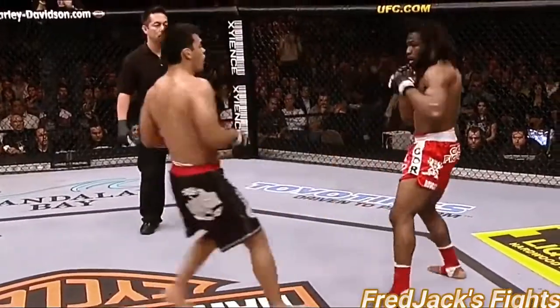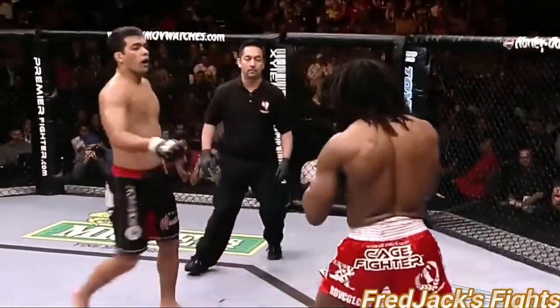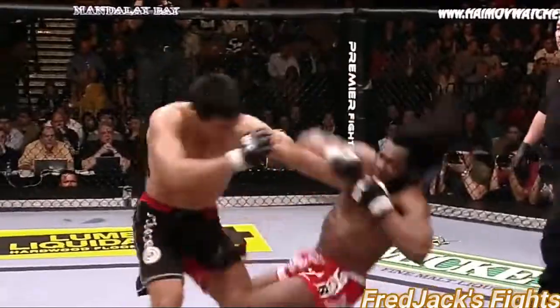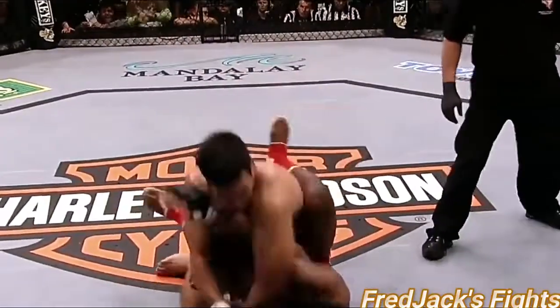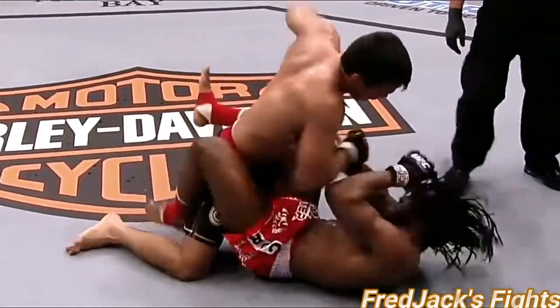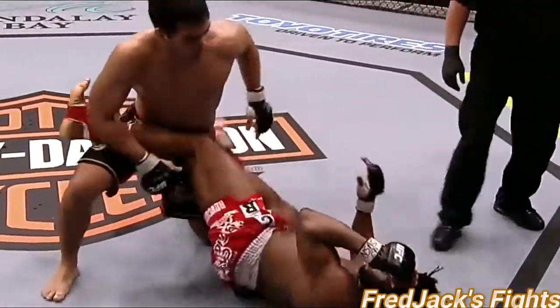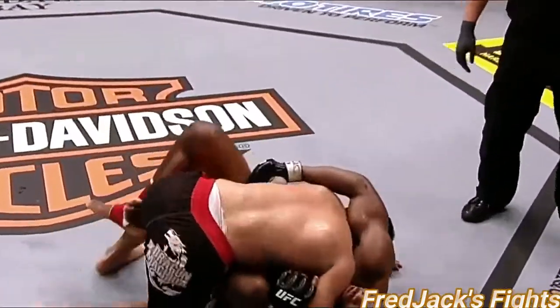Looking for the head kick again. Sokiju got caught. Machida trying to take advantage. A lot of people confused by Machida's style, and Sokiju is starting to get mesmerized. As you pointed out — Sokiju got caught, and he's in a lot of trouble here. Scoring big points again here in round two.